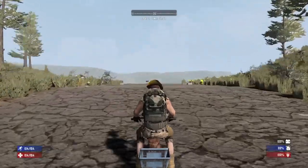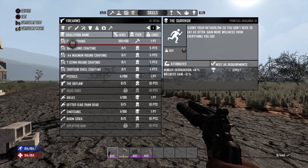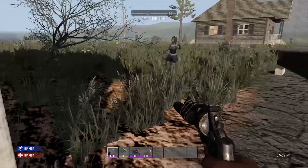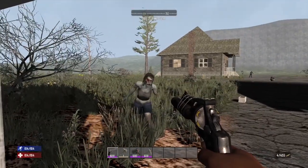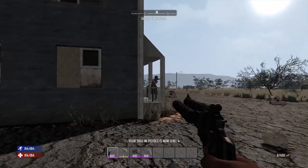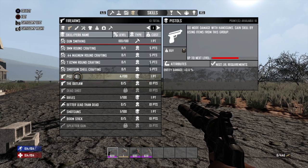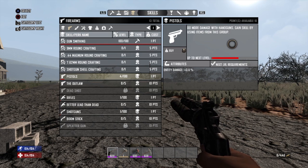We're going to get started with difference number five: skills. The skills and perks system in Seven Days to Die on console are vastly different from those on the PC version. On the console version, in order to increase proficiency in the use of a certain item, you actually have to use it — by performing an action with that item, you gain experience and level up your skill for that item. On the console version, you still have skill points to spend on perks; however, the choice of perks and the cost in skill points to unlock them are very different.